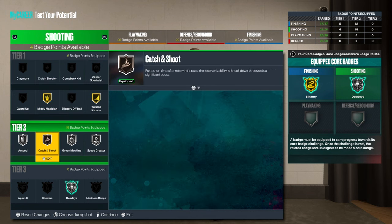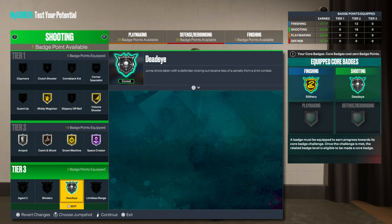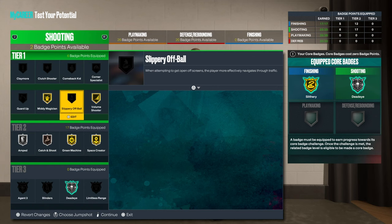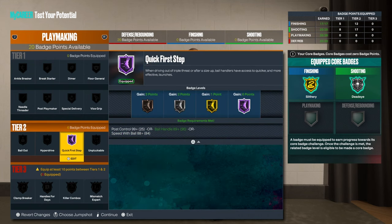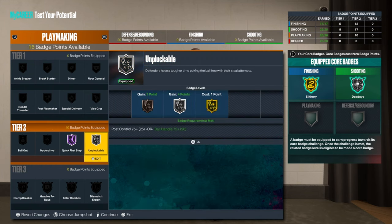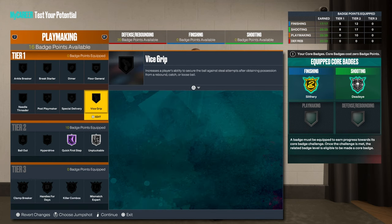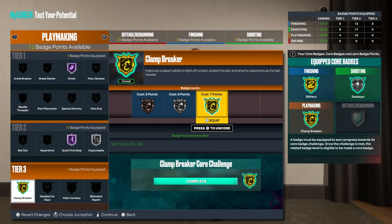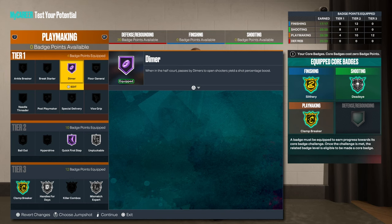You definitely gonna need this. Kill with step backs. Probably Guard Up. Alright, Quick First Step. Unpluckable — probably on silver. You shouldn't be getting ripped anyway, you're 6'1". We're gonna do Dimer. And then here, if you don't wanna do diamond, you can just do Fluid General.